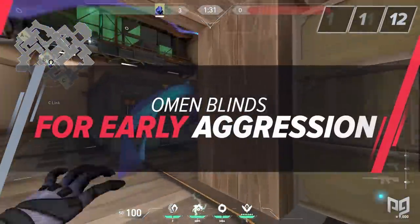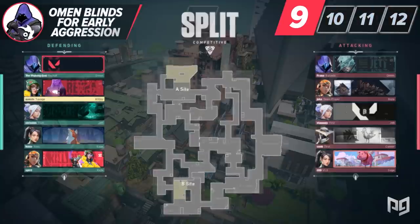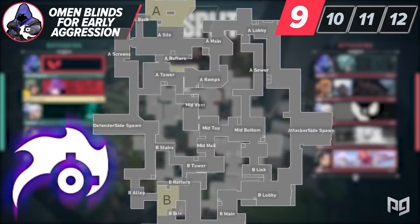We already covered how great Omen's blind is and how it can be used with his teleport for some interesting plays. Now let's talk about some plays you can do on Split with his blind that can net you some early picks or secure your team some great information.